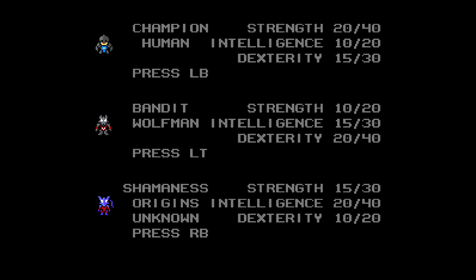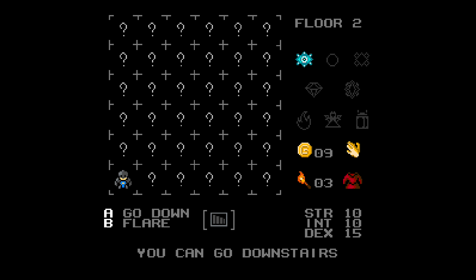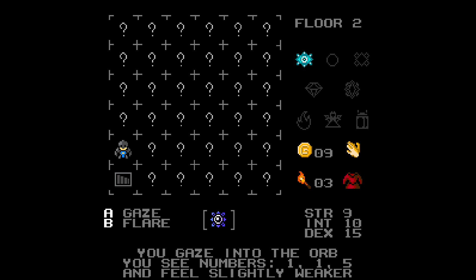Start up a game and pick whatever character you want. You want to make sure you just wander about until you find the orb. It might take a while, but just make sure you look for it. Of course, the game is random. The orb is going to look like this — basically a blue looking crystal.